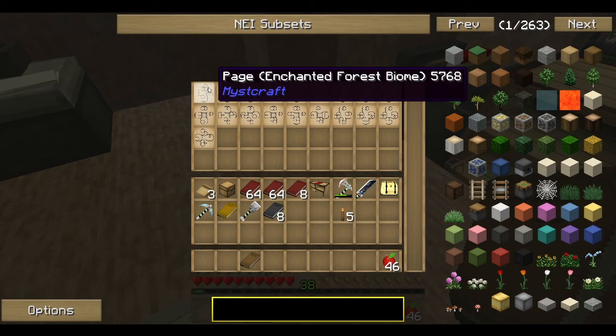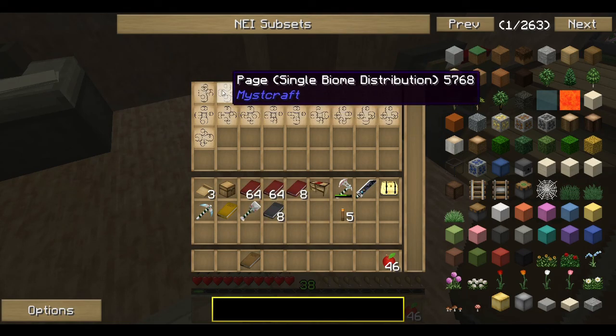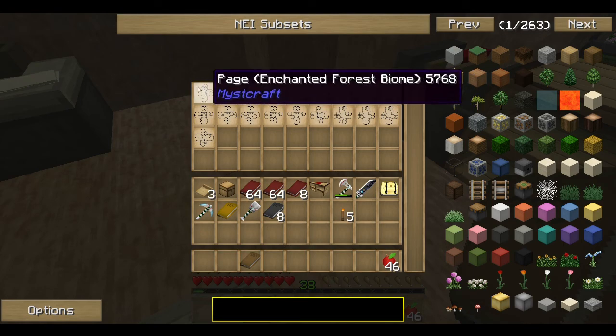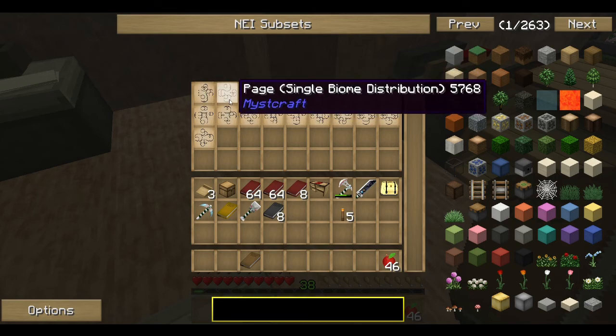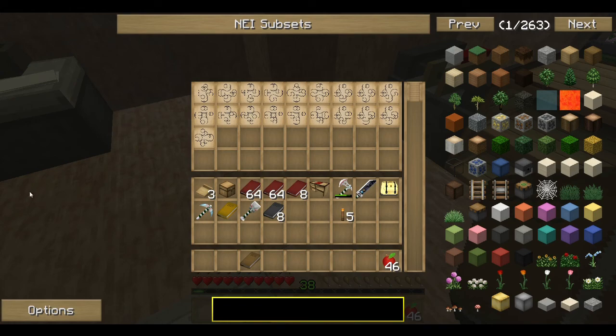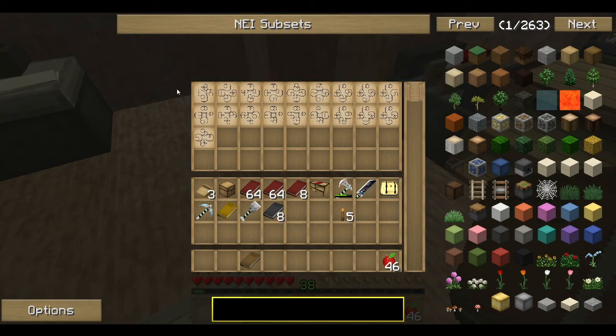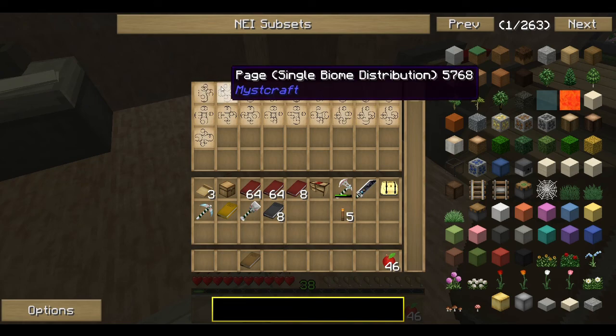It basically involves having the biome that you want and how you want the biome to be distributed. I could possibly have any kind of biome, absolutely any you can think of, and then any kind of distribution — so it could be a checkerboard, or the style it is in the world we've just been to where it's diagonal with two different biomes. For that you'd have to have two separate biomes. If you didn't have the two separate biomes and only had one, there would be an instability in the world, and you would start to get rot, which slowly destroys your world. Which means you can't use it, you can't do anything with it, and it basically makes the world useless.